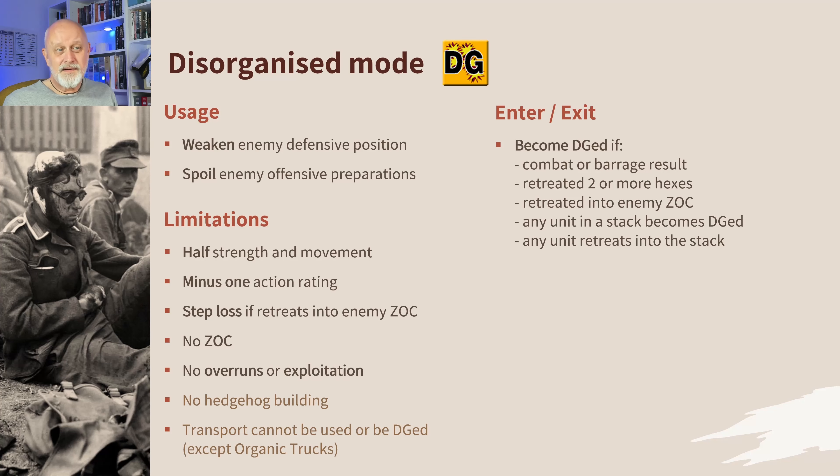You enter or exit disorganized — because this is an involuntary state — from a result on the combat or barrage table, if you're forced to retreat two or more hexes, or if you're forced to retreat into an enemy zone of control. Even a one-hex retreat into an enemy zone of control will make you disorganized. If any unit in a stack becomes disorganized, all the units in that stack become disorganized. And if any unit retreats into a stack, that stack becomes disorganized. Disorganized is catching.